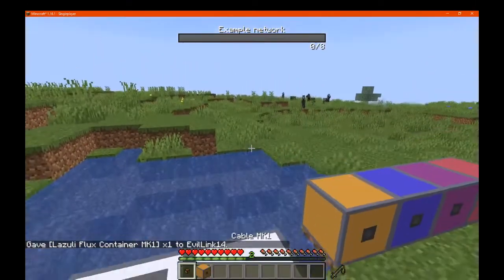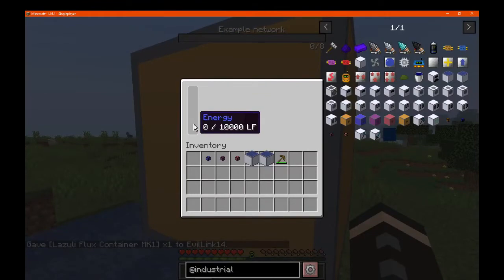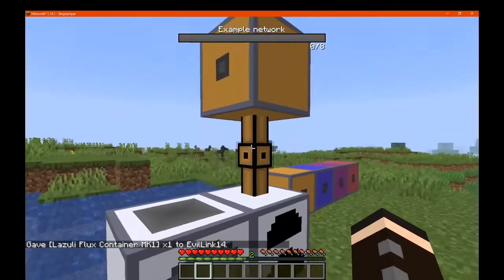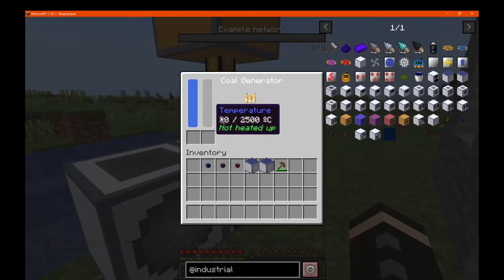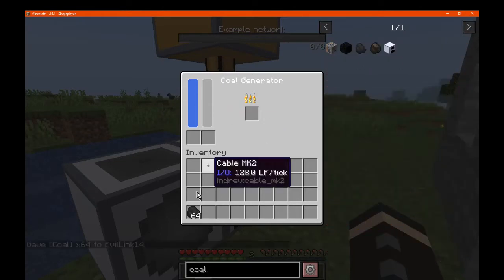So it's a flux container. We'll just put some cabling here and we can send that to it. So we've got full power on. And the temperature will just, I assume, dissipate over time or increase depending on how much coal you throw at it or something.